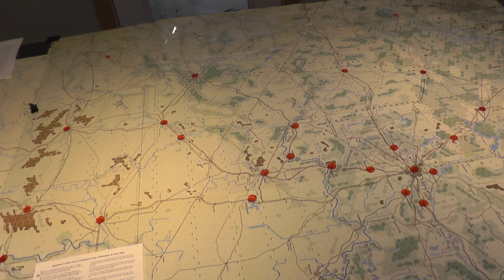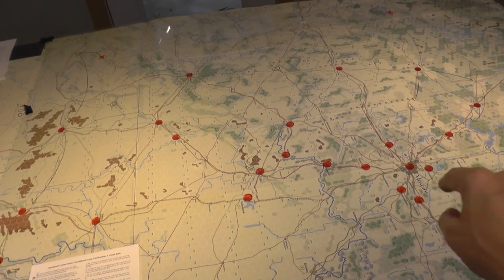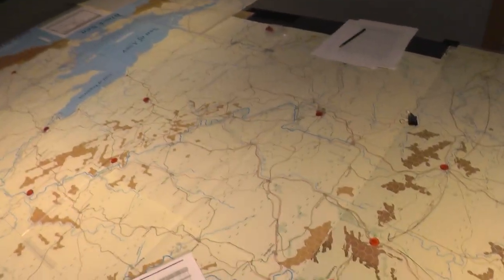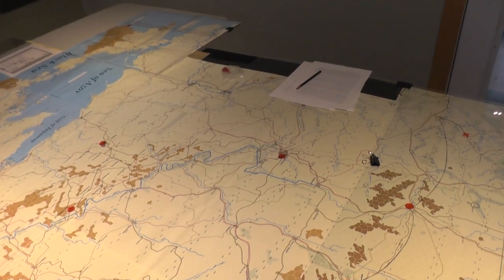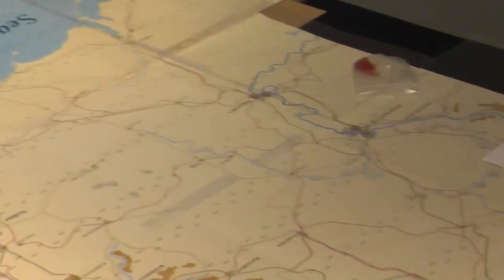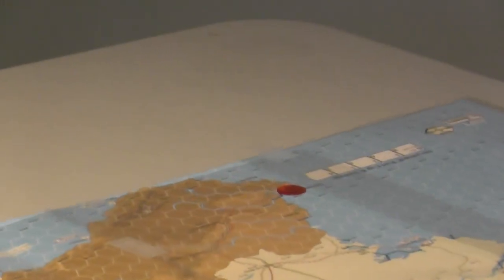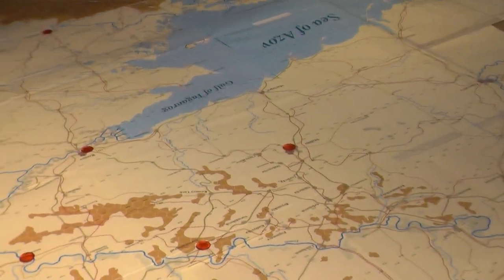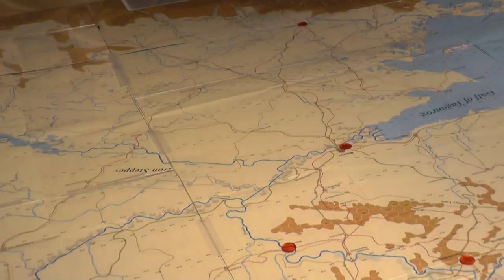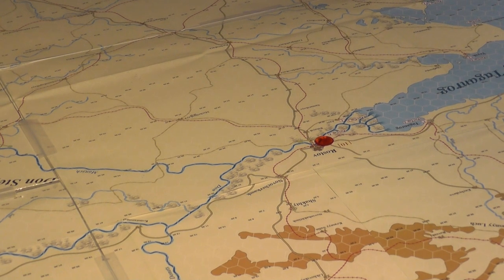In December 1941, strategic victory is determined using Moscow, Kharkov, Sevastopol, and Rostov. Let's have a look at where those are. Obviously Moscow is here, then Kharkov right there, Sevastopol is all the way over there, and Rostov of course is here in the nook of the Sea of Azov.